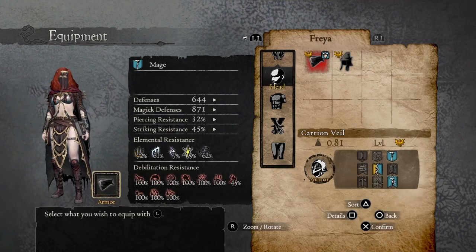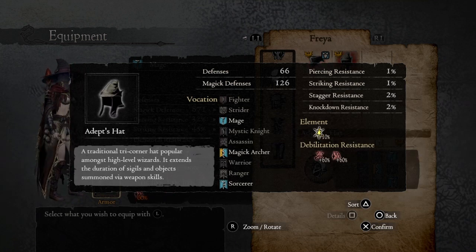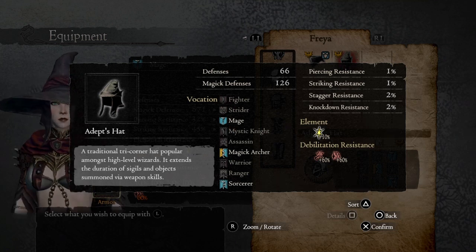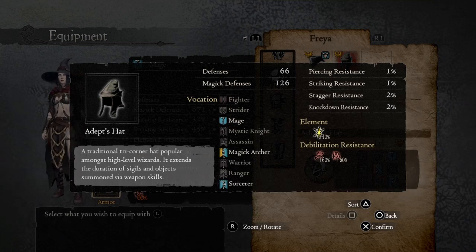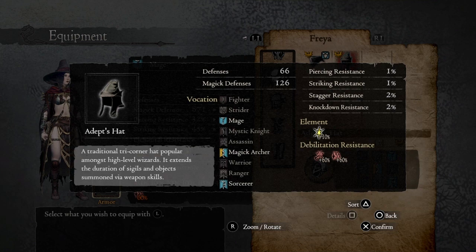For the headgear we're using the Carrion Veil at Gold Dragon Forge, with the bonus that extends the duration of equipped skills. That means when it uses Anodyne or Halidon it will remain active for about 5 to 10 seconds longer, which is very helpful. If you don't have the Carrion Veil you can use the Adept's Head, which is much easier to get — from Bitterblack Armor level 2 — and it has the same bonus effect, though the defense and resistances are much inferior.